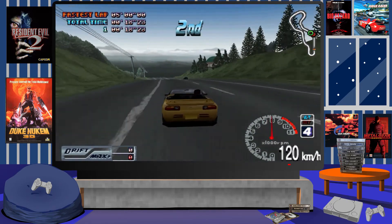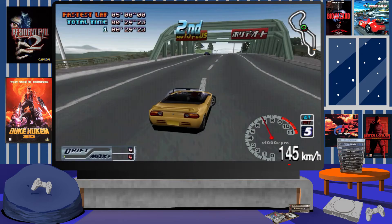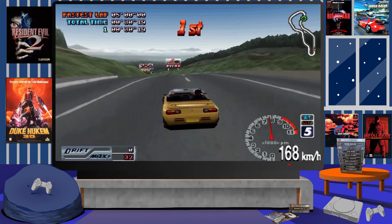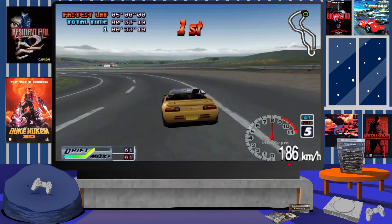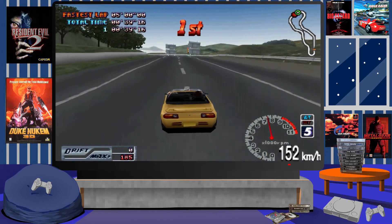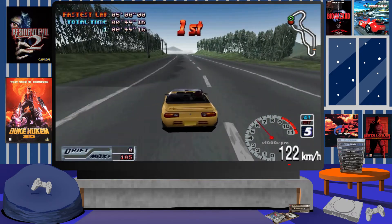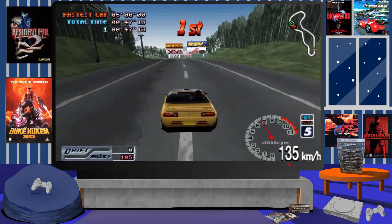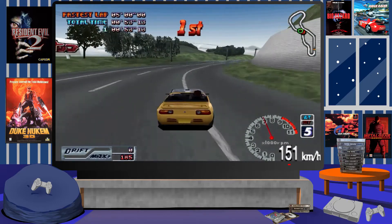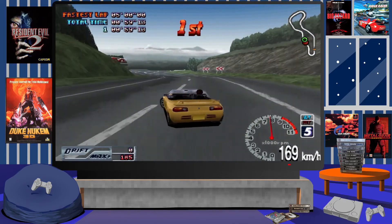One of the most notable improvements is the handling model of the cars. Even though the handling physics were good in the first two games, the third game probably has the best handling physics up to this point. The gameplay is fast and frantic, but you have more balance and control when turning cars into corners. Implementing a drift is easy, but it's still tricky to control — and there's something really satisfying when you master a drift around a very sharp corner without hitting anything.